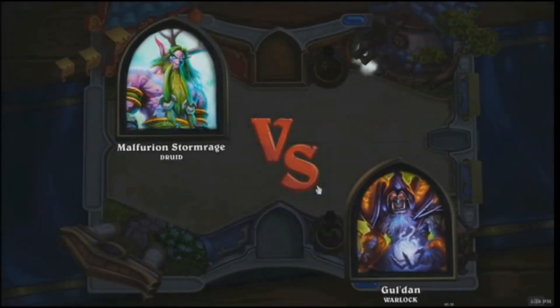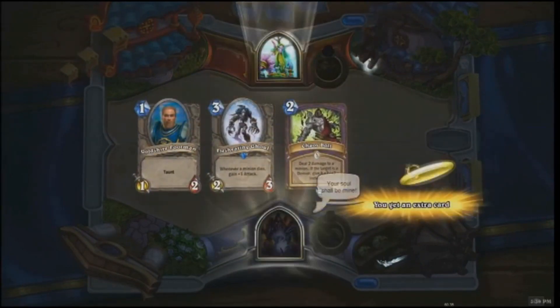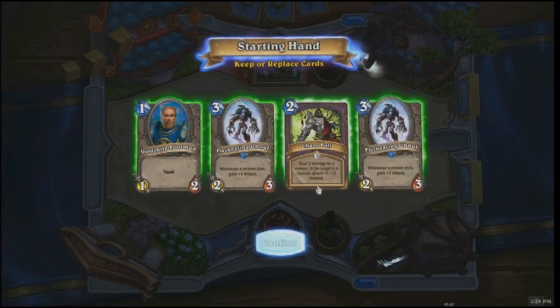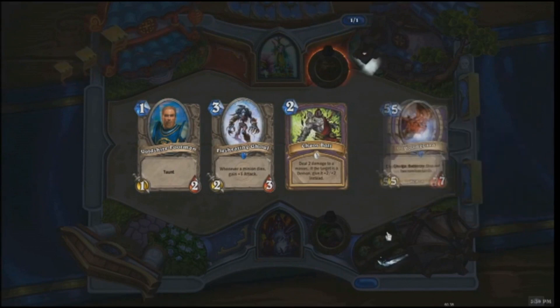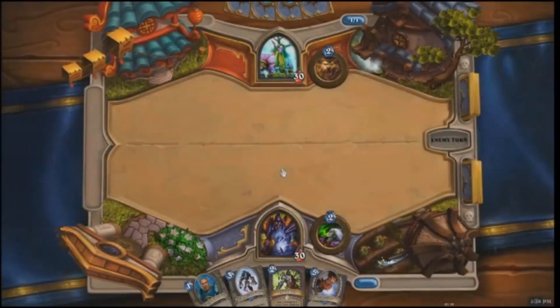Gul'dan versus Malfurion — these are our heroes for today's match. On the bottom, Gul'dan the Warlock, piloted by John Briggs from our Quality Assurance Team. And on the top, Malfurion Stormrage the Druid, piloted by Dan Nguyen from our Quality Assurance Team. They're getting their starting hands ready and the match has begun!